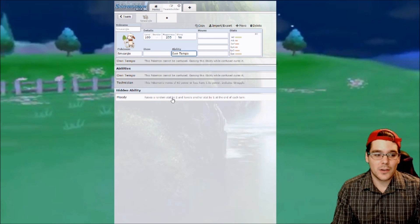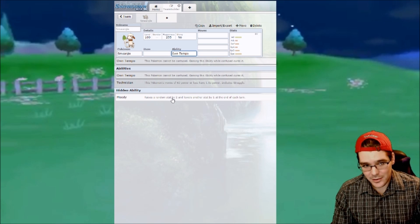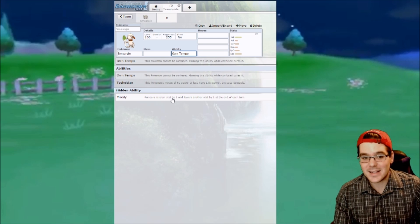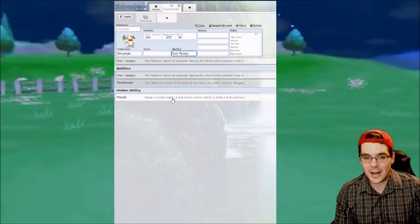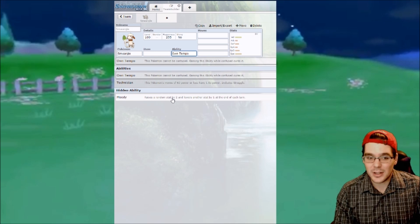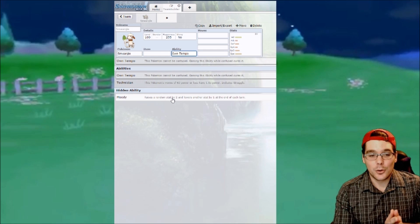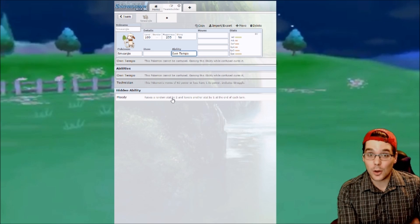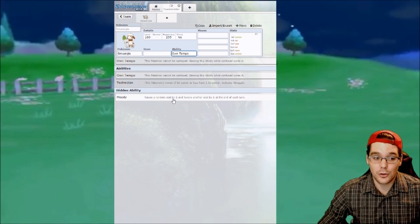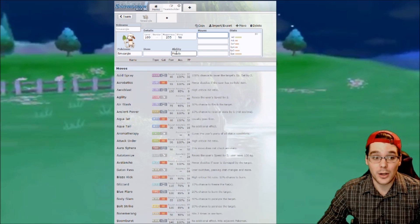What Moody does is at the end of every turn, it is going to randomly pick a stat and raise it by two, and then randomly pick another stat and decrease that one by one stage. So it can pick attack, defense, special attack, special defense, speed, and evasiveness. It's going to raise one of those by two and lower another one by one. That can be very good, or it can really hinder you depending on your luck. That is definitely the ability you want to be running on Smeargle.